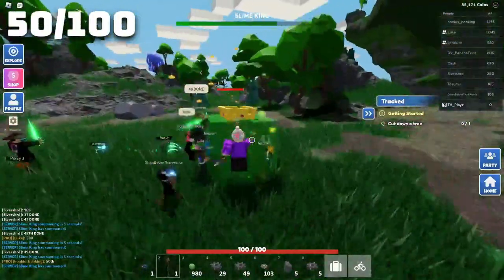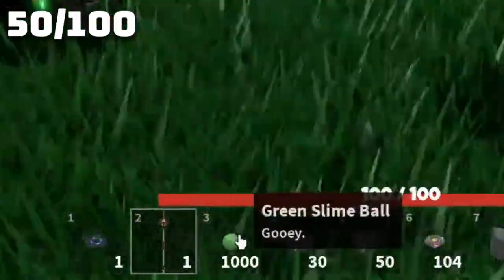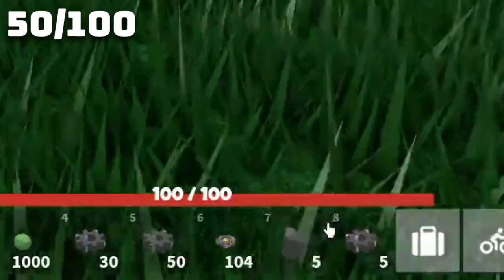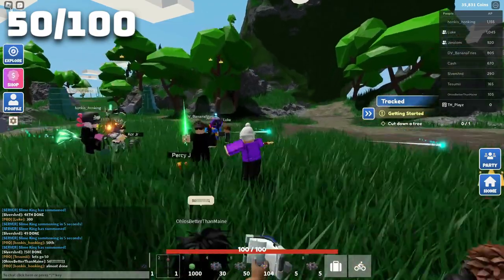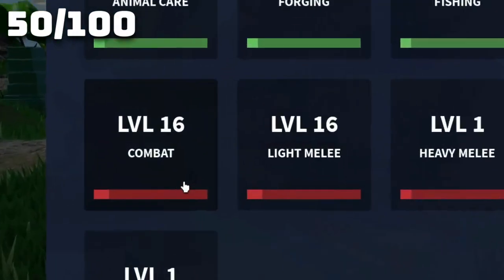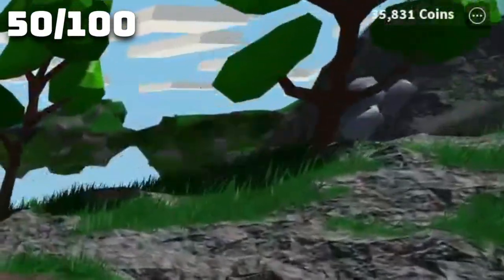This is the fiftieth slime, and we have a thousand green slime balls, 30 blue sticky gears, 50 green sticky gears, five pink sticky gears, five mysterious fragments, and 104 slime queen tokens. I got a blue jukebox disc, but it's nothing special, and we're at level 16 combat. We now have 35,000 coins.